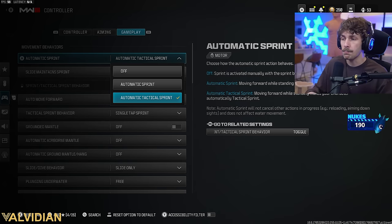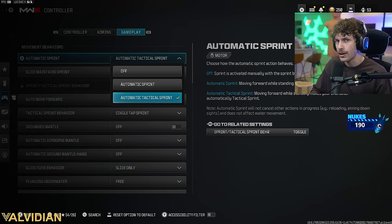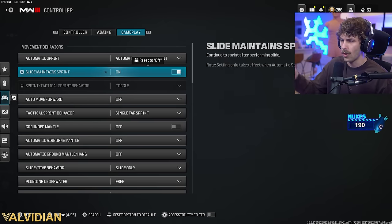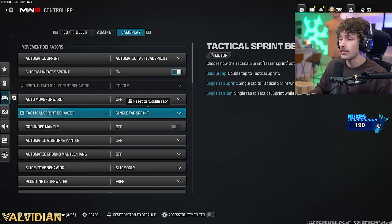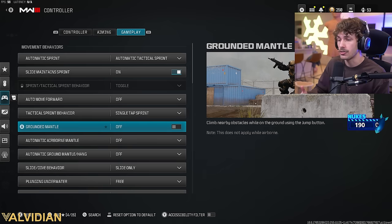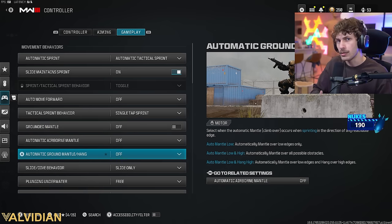For gameplay settings: automatic tactical sprint is banned in CDL because it's overpowered, which is exactly why I use it — and it saves your left stick from wear. Maintain sprint on auto, move forward off. This got turned off in the Season 1 update and a lot of people didn't notice, so make sure that is on. Tactical stance sprint behavior: single tap sprint. Grounded mantle on; the other two mantles set to off so you don't accidentally mantle on things.